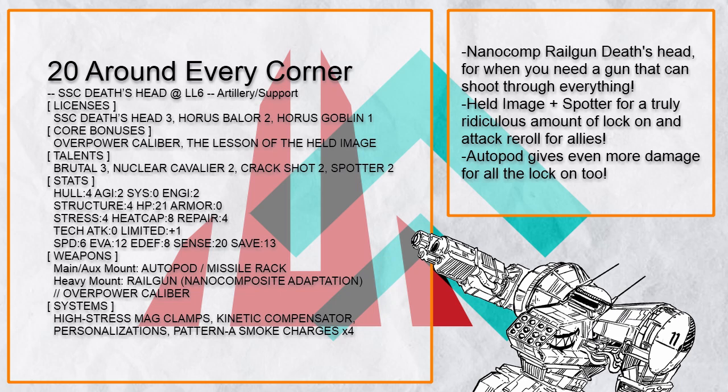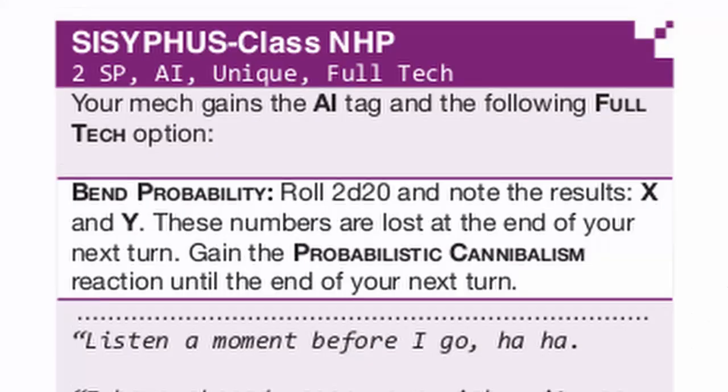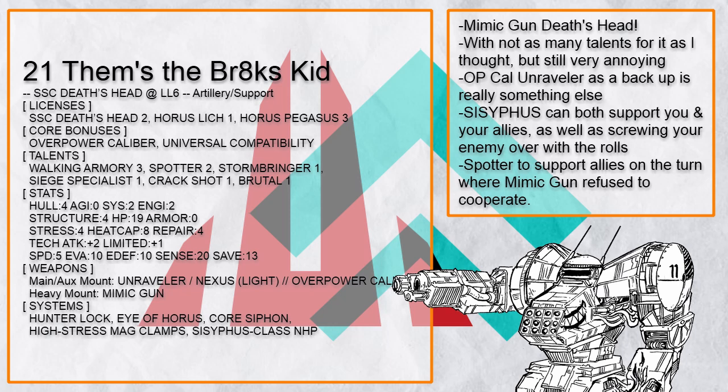And of course, since Death's Head has a heavy mount, someone made a Mimic Gun build for it. This is — I'm not even sure how to spell this — a Mimic Gun Death's Head with not as many talents for it as I thought, but it still makes things quite painful for anyone that gets hit by it. With Sisyphus, you can switch out any d20 with it for the Mimic Gun attack roll — for you, your allies, and even the enemy — or even Universal Compatibility to reuse your core power and let you fully recover. And with Eye of Horus, you can see right through invisibility and hidden enemies within your sensor range, which might as well be everywhere with Death's Head's sensor range. And if your allies need more help hitting things, you have Spotter for it.